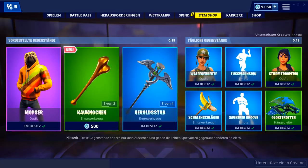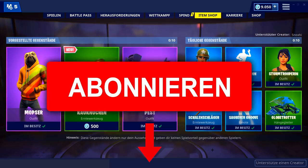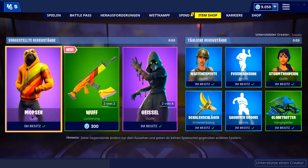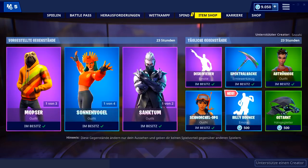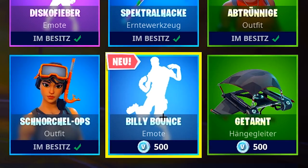Freunde, herzlich willkommen zu einem neuen Video hier auf meinem Kanal. Wie jeden Morgen zeige ich euch natürlich auch heute wieder den neuen Fortnite Shop. Falls ihr neu seid, lasst gerne ein kostenloses Abo da. Ich habe mir auch den Mobster-Skin heute schon gekauft — ich könnte mir sogar vorstellen dass der heute noch mal drin bleibt. Er ist immer noch drin, und es gibt einen neuen Emote: den Billy Bounce Emote für 500 V-Bucks.